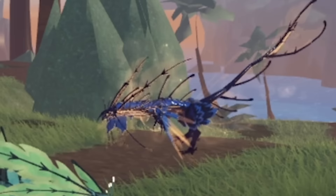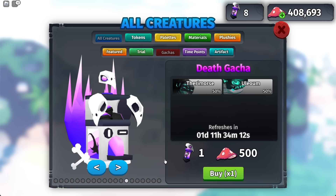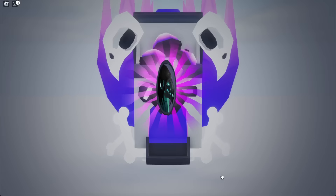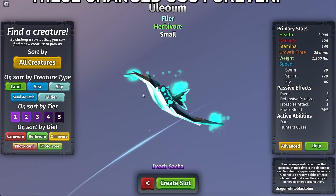To get it we're going to have to go to the gachas — it's all the way at the end of the death gachas, and there's a 50/50 chance. Please give me it on the first try! We got a Theramose — are you kidding me? Second one — I'm going to do this over and over again. I have a slight good feeling... we got the Ulium!